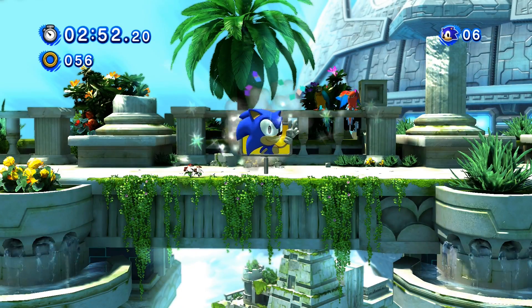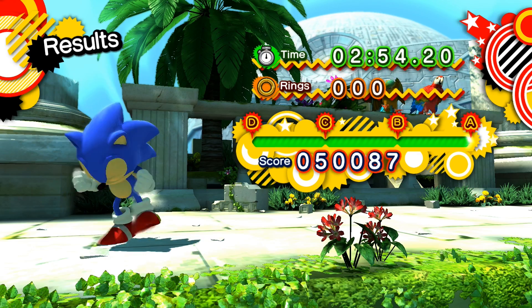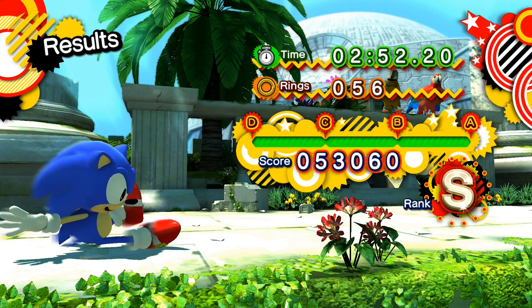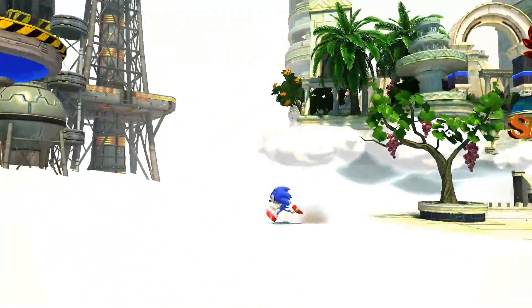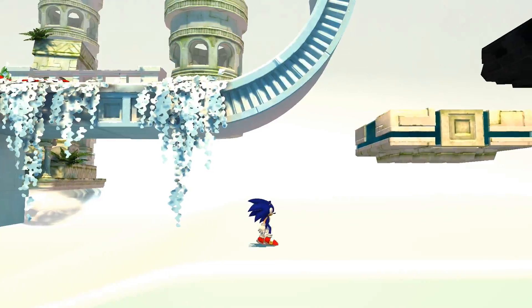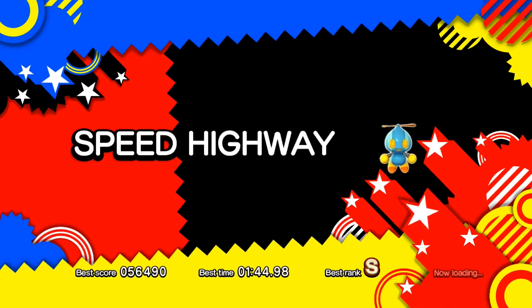I've got so many mods. If you all know any mods where I can get good ones, like Blaze the Cat or Amy Rose or people like that, let me know in the comments below. So far I have Espio, Hypersonic, Supersonic, Shadow — all those main characters. But I don't have some of the other characters, like Blaze the Cat, so I'm still trying to look for a good mod of that. I do have Knuckles, and I need to get Tails. I'm just going to show you all quickly what Speed Highway looks like, then we'll be finishing this video off.